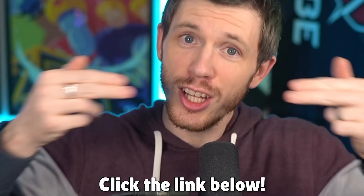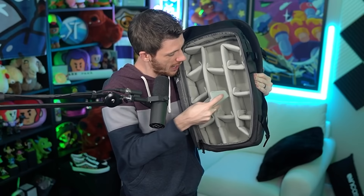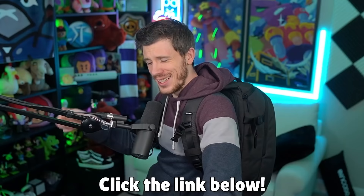This video is sponsored by Incase, who make my favorite backpacks — and I've actually tried a lot of different backpacks in my time. Click the link below and use code TRIBE for 20% off at checkout. I take the Icon backpack with me everywhere I travel, but if I need to bring a lot of electronics, the DSLR Pro Pack is my go-to. Look at all that storage — these dividers you can move around and adjust however you want, and no matter how stuffed full it is, it's still crazy comfortable. So click that link below and find a bag from Incase you're gonna love, and don't forget to use code TRIBE at checkout. A huge thank you to Incase for sponsoring this video and for being a longtime partner on the channel.